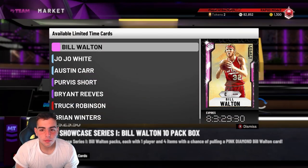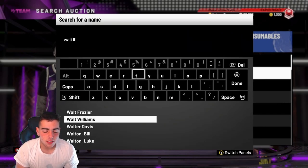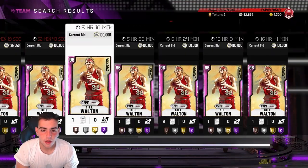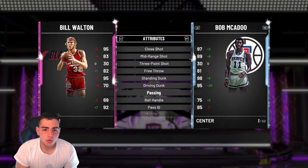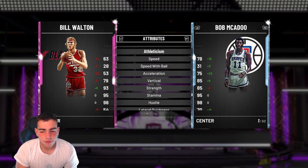Let's check out the legacy packs. Let's check out this Bill Walton — I haven't even looked at him yet. Is he snipeable? Could we snipe him for 100k? He's only 125k. Mid-range 83, free throw 82, blocks are probably good. Yeah, he's pretty good. He's all right for a Pink Diamond.